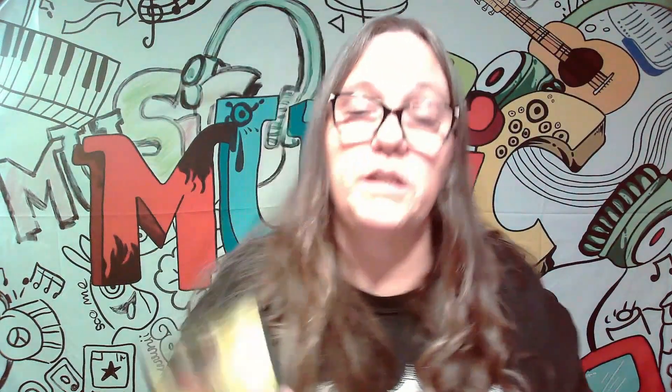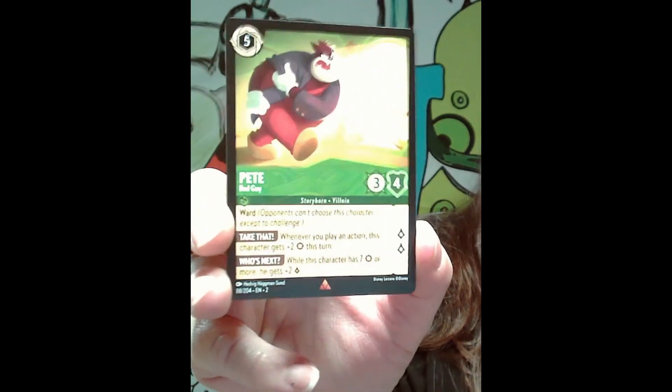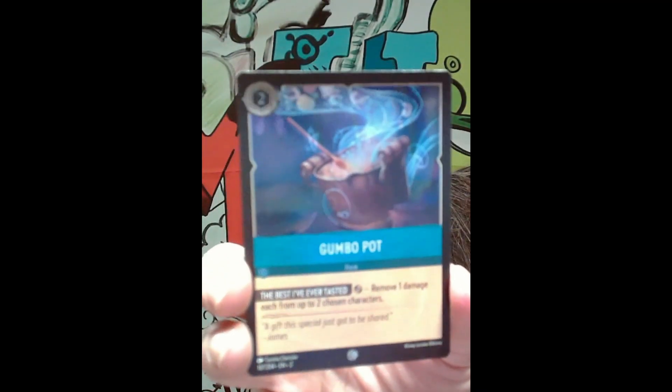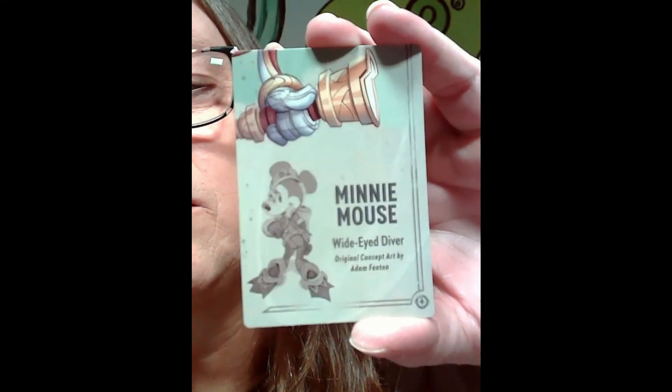And we got Pete — he's from Goof Troop, with Goofy and Max and all them. Then we got a gumbo pot — not sure, maybe Tiana. And then Minnie Mouse, wide-eyed driver, original concept art by Adam Finton. Pretty cool!